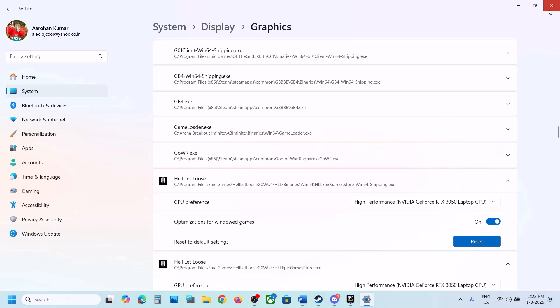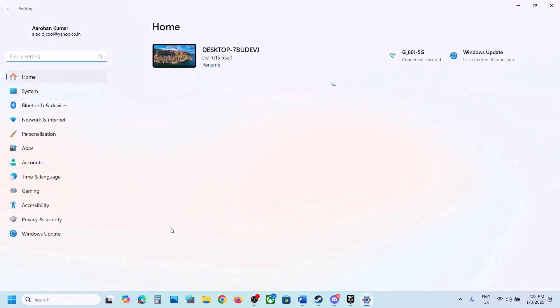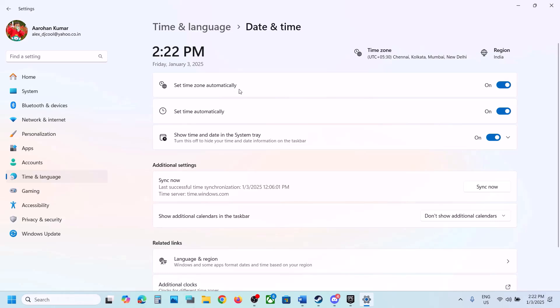The next step is to set the date and time zone to automatic. Open Windows Settings, go to Time and Language, then Date and Time. Make sure 'Set time zone automatically' is on; if not, turn it on. Also make sure 'Set time automatically' is on, then click on Sync Now. If you receive any error, click on Sync Now once again and then check.